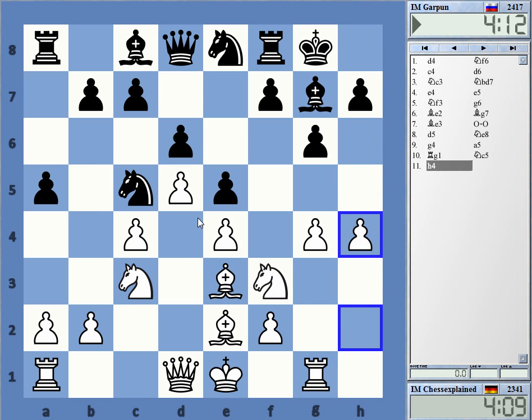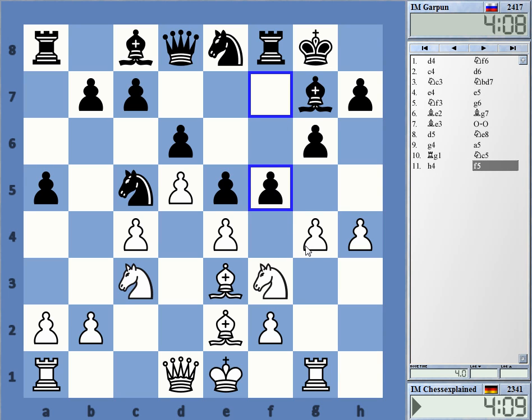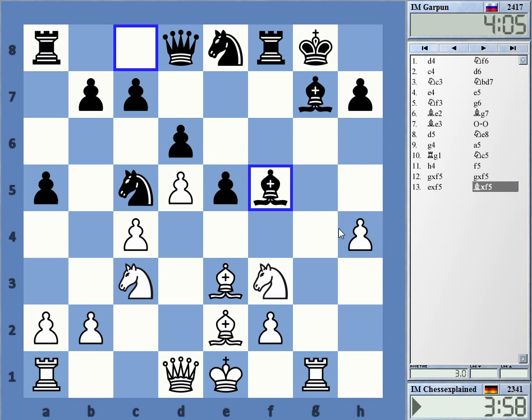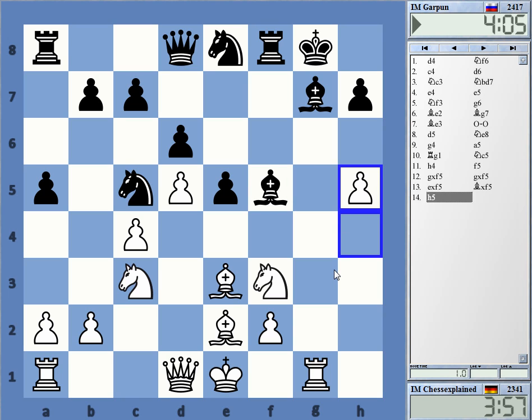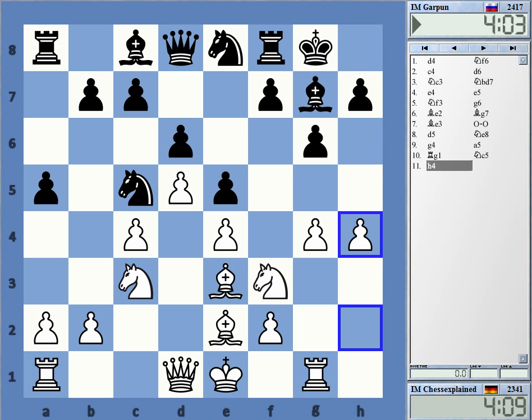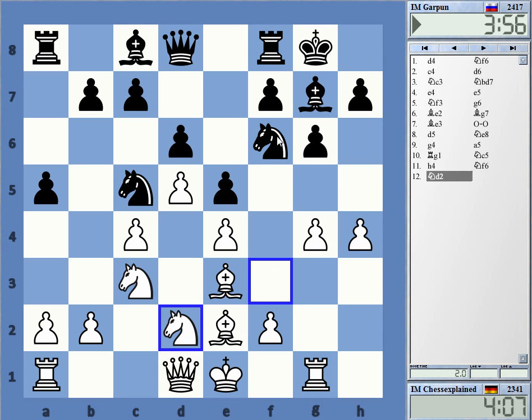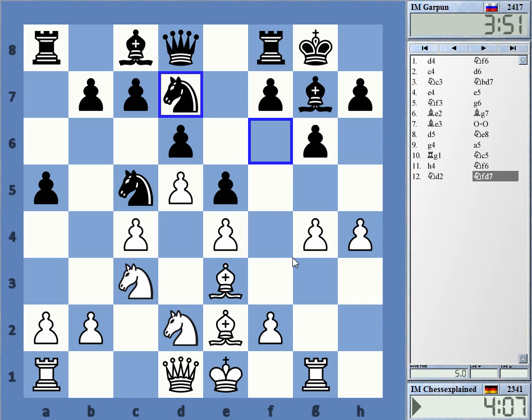Maybe I really should do h4 here and keep the knight there — it always has this additional idea. The knight is just near the king in the attack, and here I also have h5. This is very hard to believe, that Black can run right into this attack. The computer wants to play this funny move going back to f6, and then it wants to go here — that's really cute. White has such a huge space advantage.